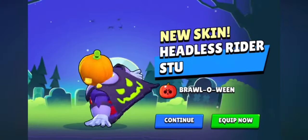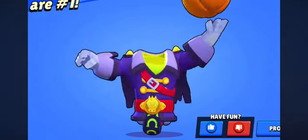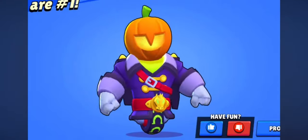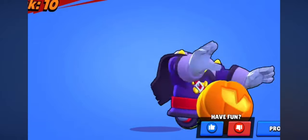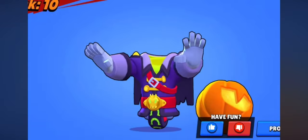For number three I'm gonna go with Headless Rider Stu, and this is the best skin for Stu in my opinion. Just look at it — don't you just wanna hop on and spin on that thing? This one also comes with a pin. Look at the winning animation: he plays with his head and puts it back where it belongs. And the losing animation — he drops his head. This is amazing.